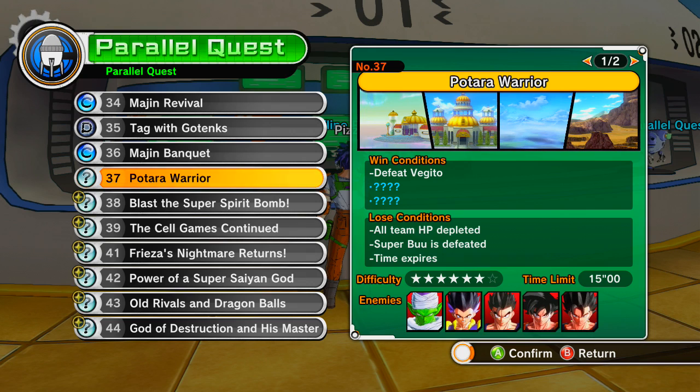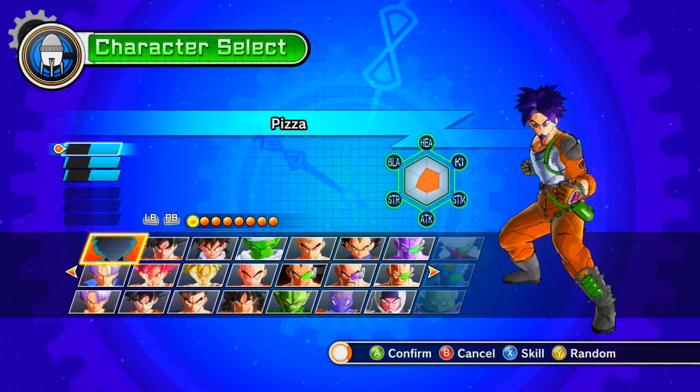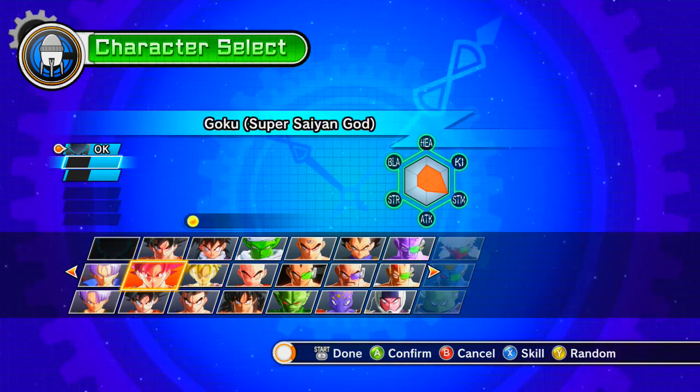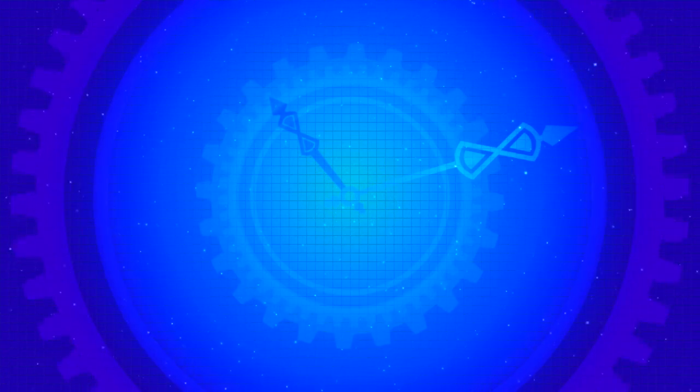I'm gonna try Patera Warrior again — I haven't beaten this one yet. This is the one where we have to have Super Boo survive, but I'm hoping some of these new tricks will help me out. I'm also hoping that God, Goku, and Beerus will help us out. That sounds like a pretty winning combination to me. This is gonna be kind of the test run of everything I've gotten over this bit of grinding.